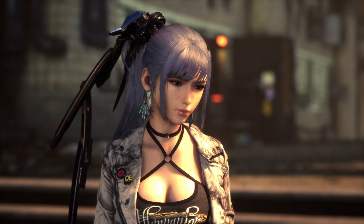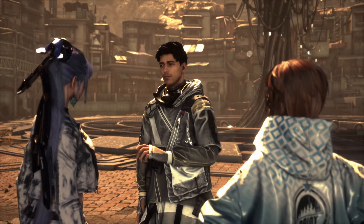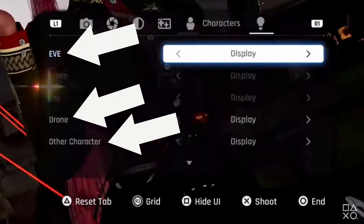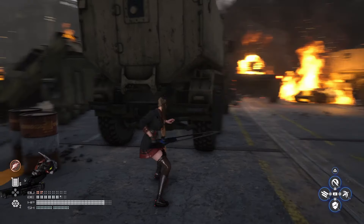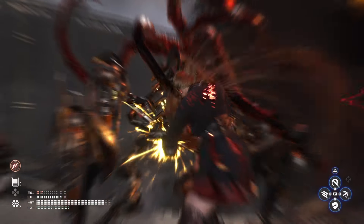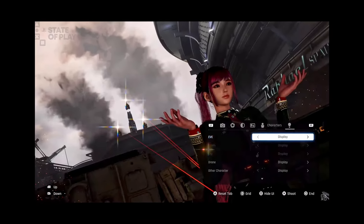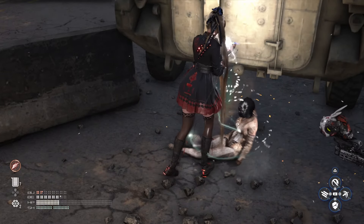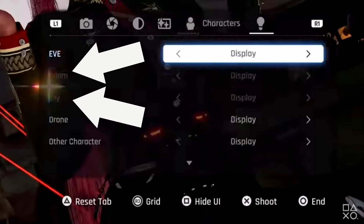It would be great to jump into photo mode at any point and place these characters around EVE at will, but unfortunately I'm almost certain that's not what's happening here. Upon looking at the UI, only EVE, the drone, and the Other Character options are highlighted — Adam and Lily are grayed out. That's most likely because only EVE, the Other Character, and the drone are currently in the field of view. The Droid Natiba walking around outside Raphael Space Center would be the other character if the field of view is pulled back far enough.